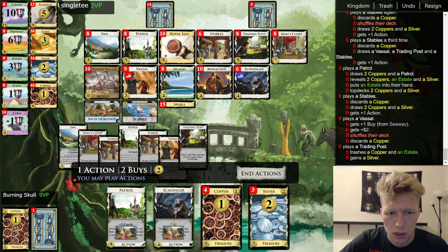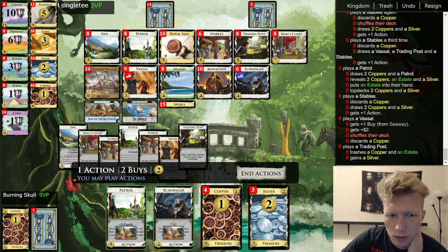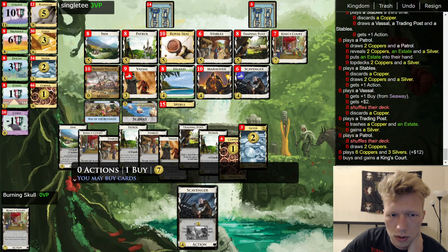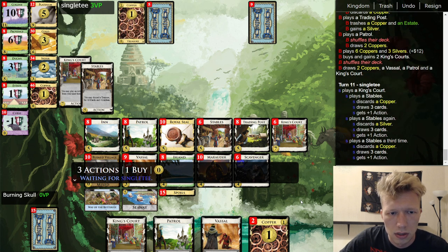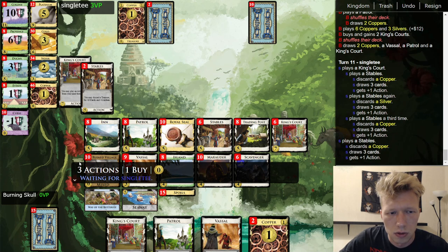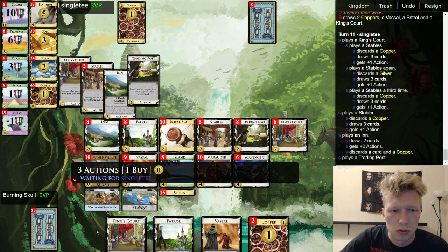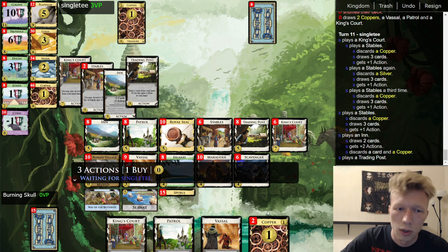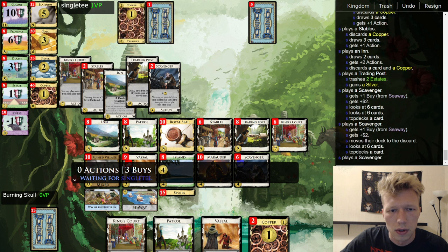I only have one Inn and I'm going to get rid of it as soon as I have a chance. Worth it! Now — if I King the Patrol, what are my terminals? Trading Post and Scavenger. Scavenger I'll just turn into another Patrol. I can live without it. On the other hand I can just draw everything with the King's Court and Stables, even if I fail. I should probably do it this way. Play the Vessel — it's a little awkward. I want to play the Trading Post, turn this counter into another Patrol, and buy two King's Courts. Can I do it? Six, eight, eight plus four — fourteen. I can't quite do it.